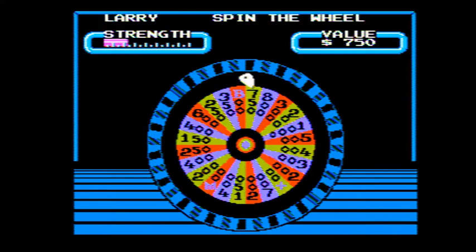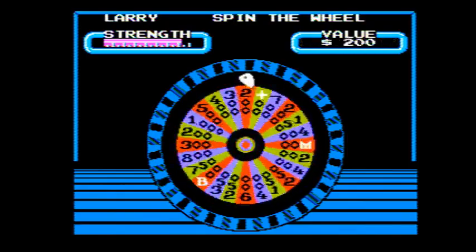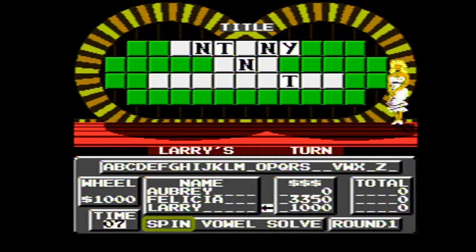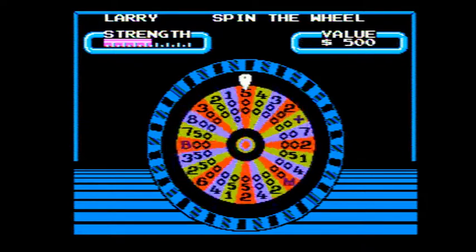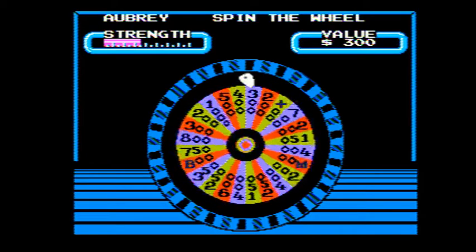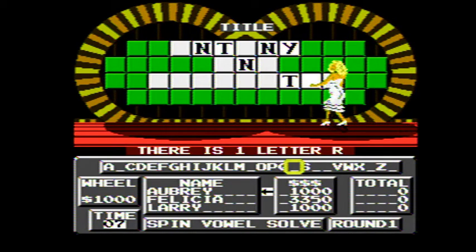Larry's turn. $1,000 value. There's a Y, and Larry has $1,000. $750. No B, my turn. I got $1,000. Let me have an R. And I'm on the board — $1,000.